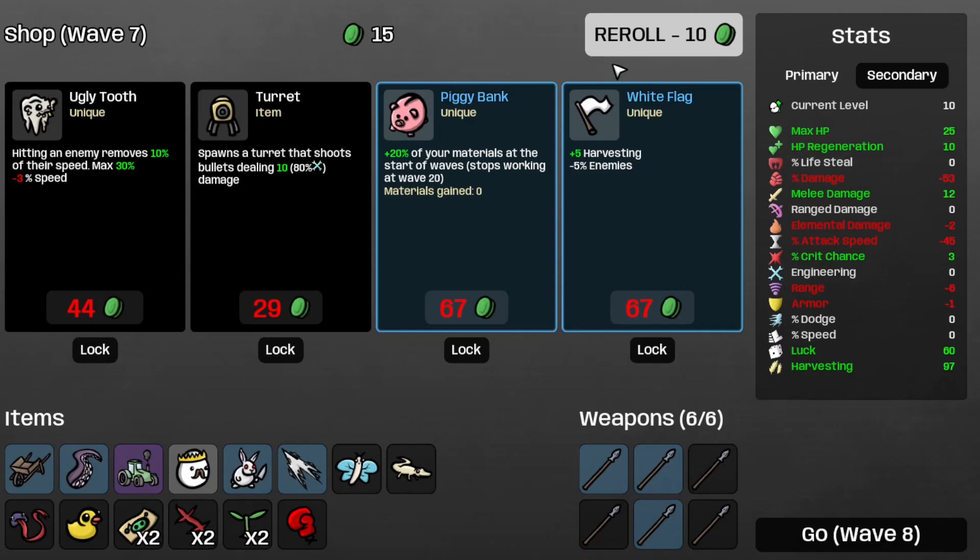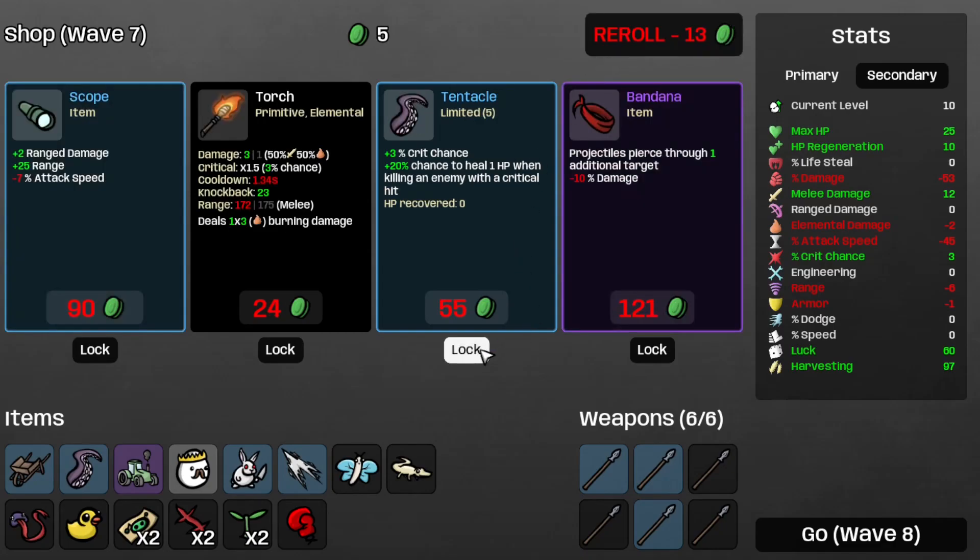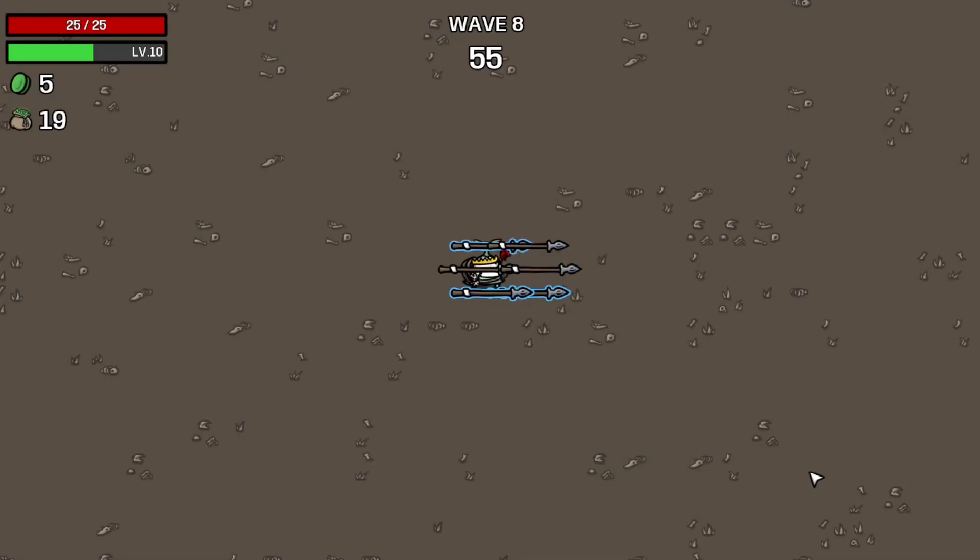I don't think I want that in my flag. Let's just save the Tentacle and move on to Wave 8. Welcome to Wave 8.